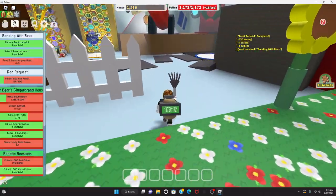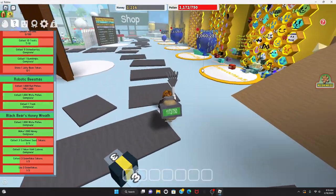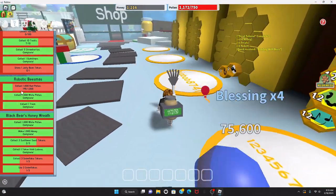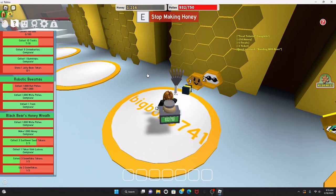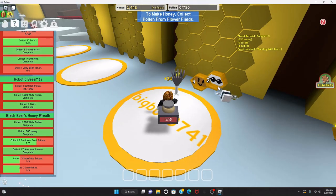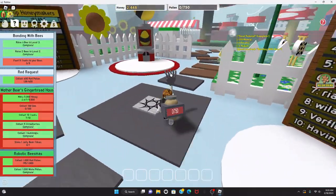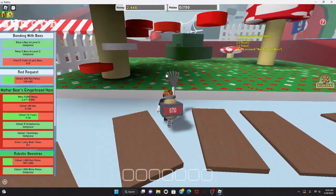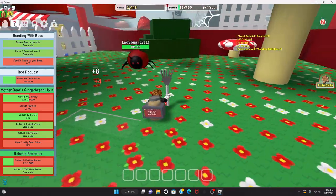I needed that leaf for the Black Bear quest. For the robotic business quest, I need to collect 1,000 red pollen and then turn it in. My bees are about done converting pollen to honey. Let me go to Mushroom Field so I can get some red pollen, since I also need it for the Black Bear quest.